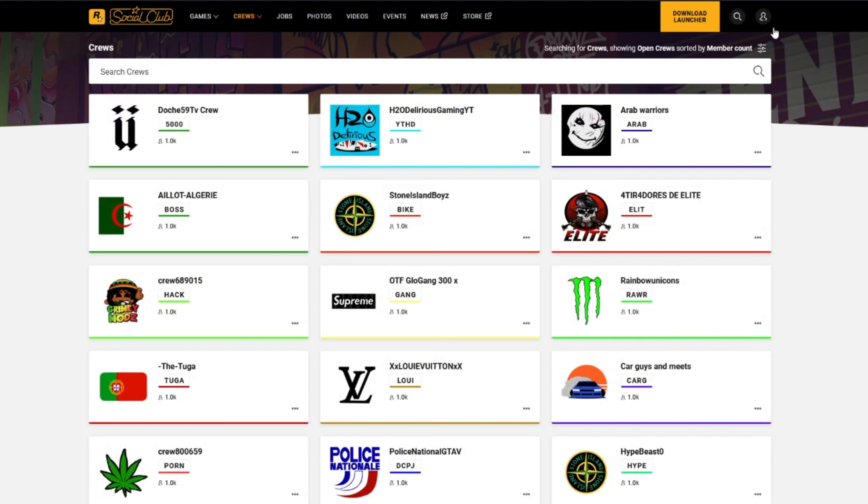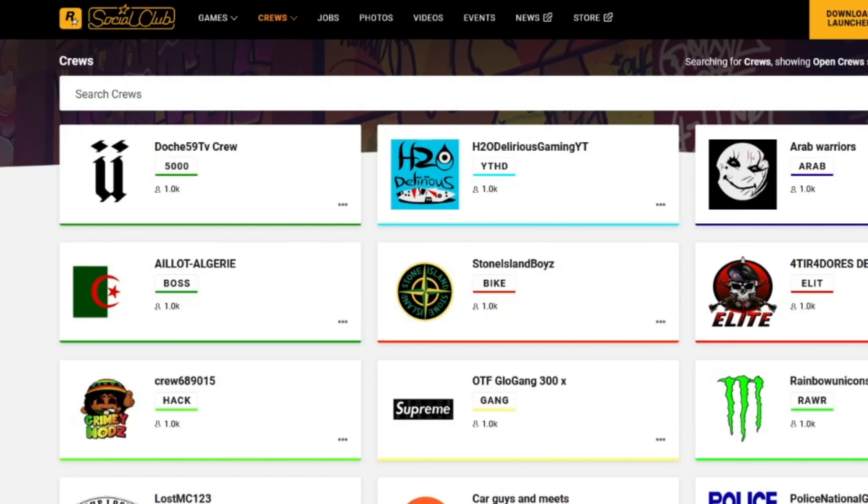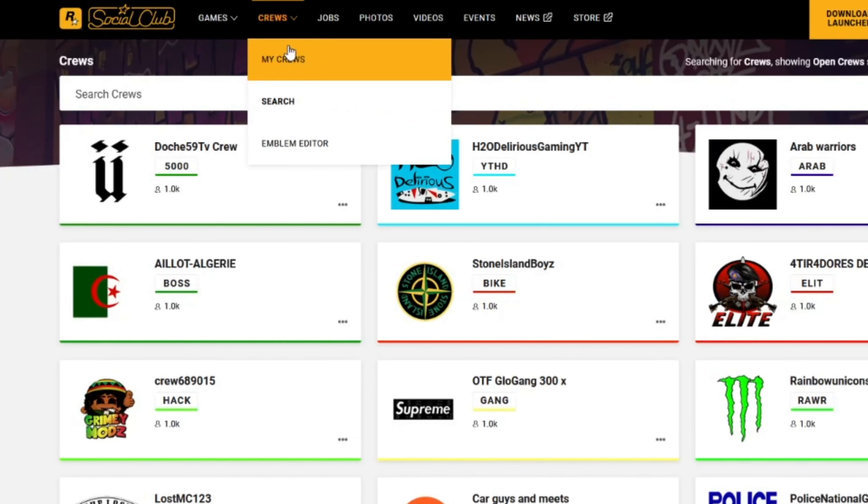To get started, you'll need to have a Rockstar Games Social Club account, which you can create for free on the Rockstar Games website. Once you've logged into the Social Club, you'll be able to access the Crew's menu.